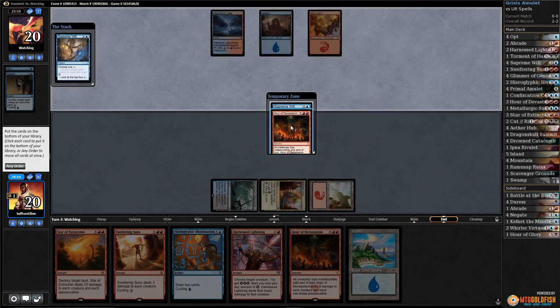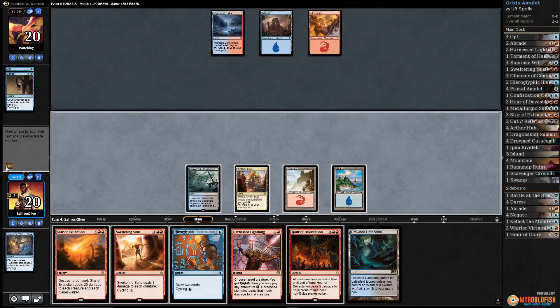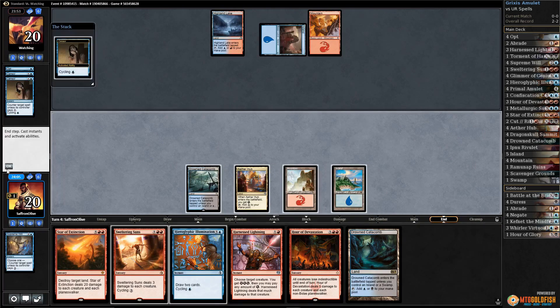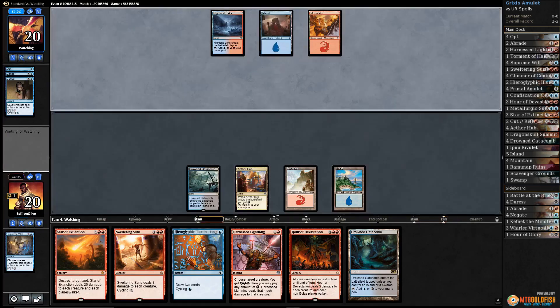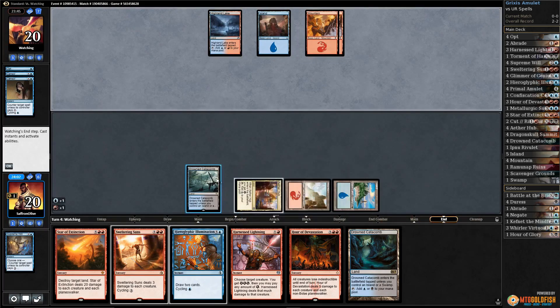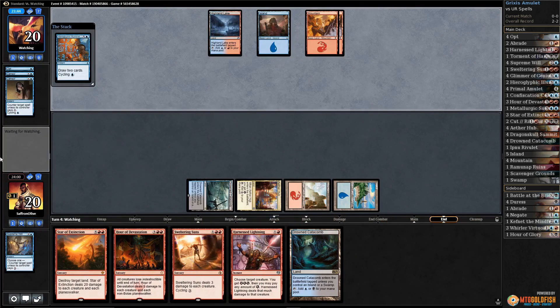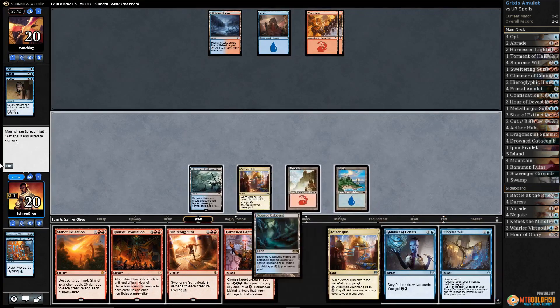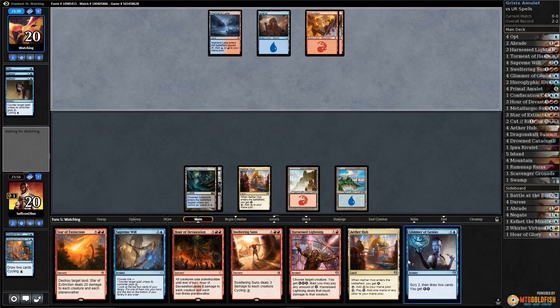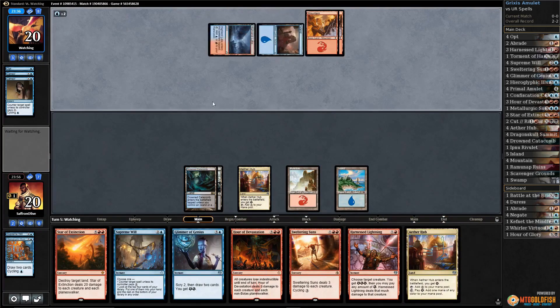Now let's dig with Supreme Will — take a land, gotta hit those land drops. Play an island, pass the turn. It's gonna be interesting; we know our opponent's got counters. Opponent cycles a Sensor, plays a land and passes. Let's Illumination, draw a couple cards, and pass the turn.